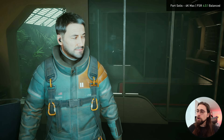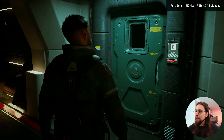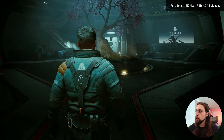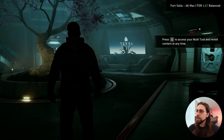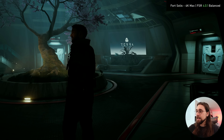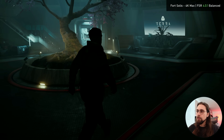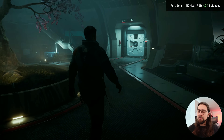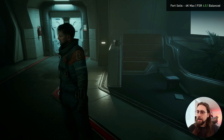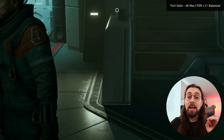Overall, the image clarity and quality is such a big improvement that it's insane. The door, which looked smudged with FSR 3.1.4, looks so clear with FSR 4.0.1. Looking at the foliage — even with that brightness shifting — you basically can't see any halo, something we'd notice immediately with FSR 3.1.4. The 'Airlock,' 'Stairwell,' and 'Elevator' letters look so much better overall. The shimmering is basically gone. And remember, FSR 4 is not officially implemented in the game — Adrenaline is just injecting it.